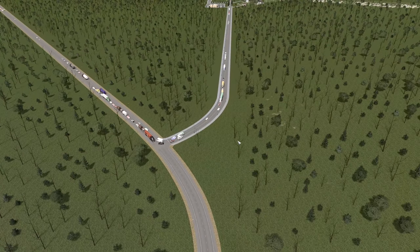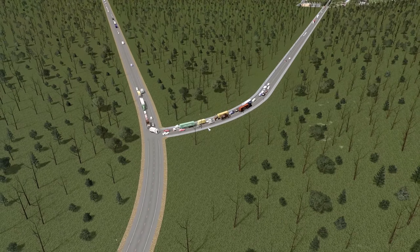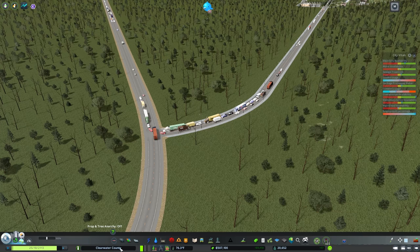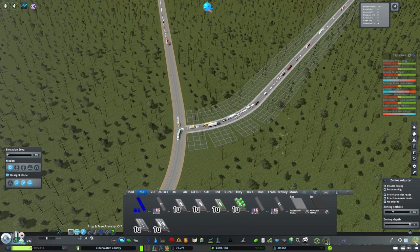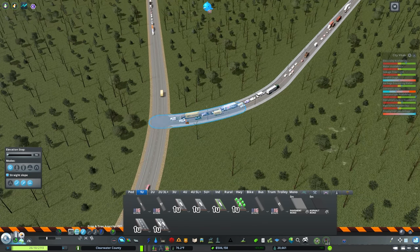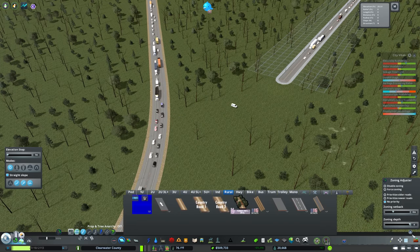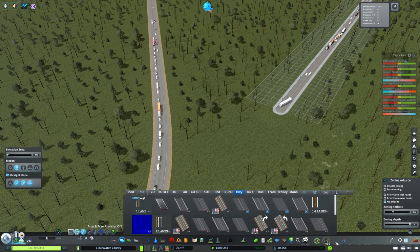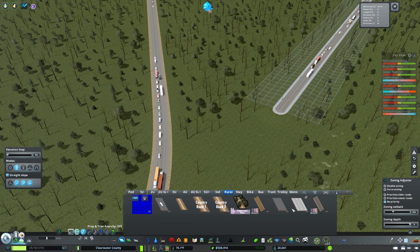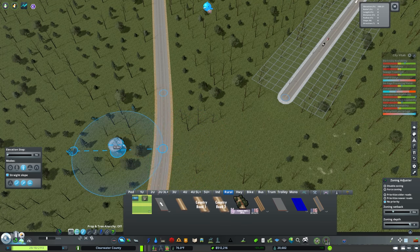Bad interchanges do exist more frequently than I'd like to admit, so we're going to turn this into a full interchange — a very basic one. We don't need to over-engineer it the way we did in the previous episode. I want it to feel super rural, so I'll grab this two-lane country road and pop it up about eight or nine meters.